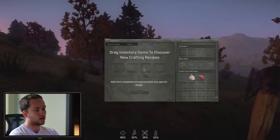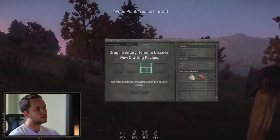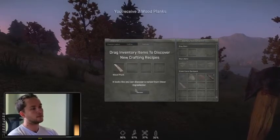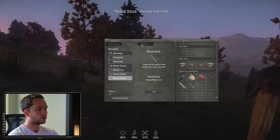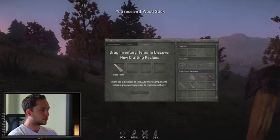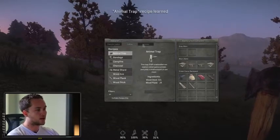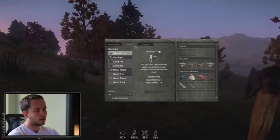Our discovery system is what starts your crafting pathway. I'm going to throw a log in here that I got from that tree, click discover, and it's going to tell me I can make wood planks. Now I made a wood plank — I take the wood plank, throw it in, and it shows me I can make wood sticks. When I drag in and combine that wood plank with a wood stick, I have a new recipe: click discover and it tells me I can make an animal trap. Animal traps are things you throw on the ground, animals get trapped in them, you pull them out, cook them, and have food that way — and maybe some fur as we move forward.